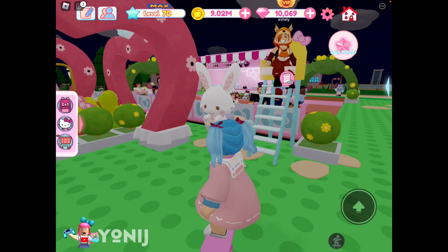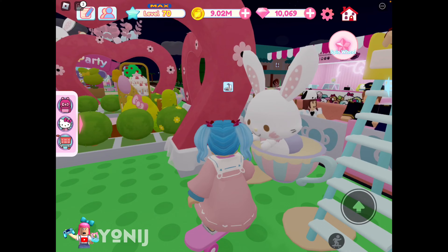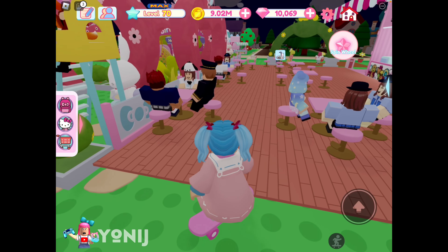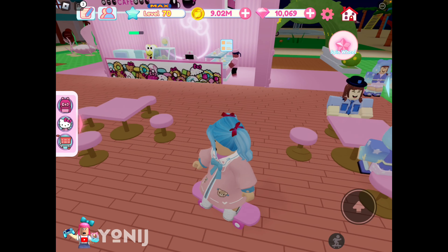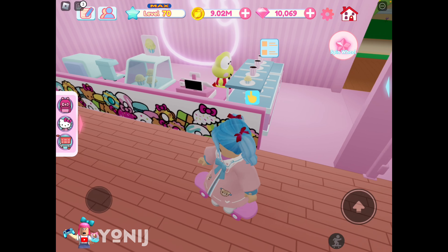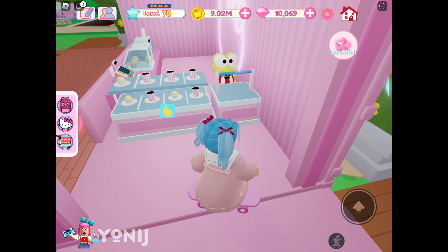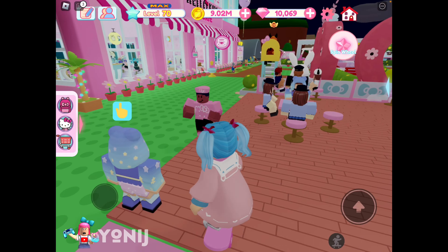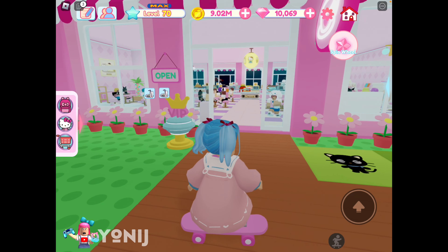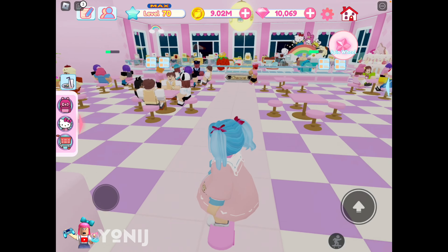Oh hi there, girlfriend! I love your outfit. And then there is my Melody item as you guys can see — very simple setup for the outdoor. Who is out here? A pink stuff — oh hi, is that Carapy? I think that's Carapy. Okay, now let's go inside and check it out.